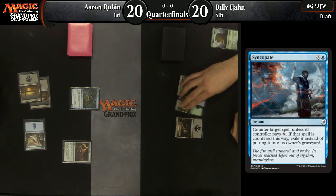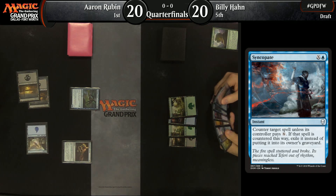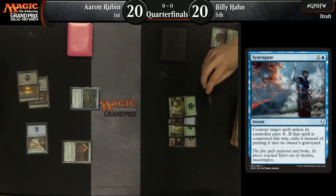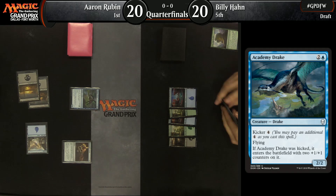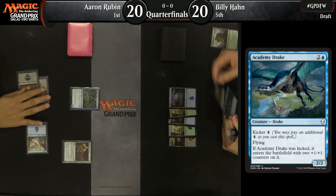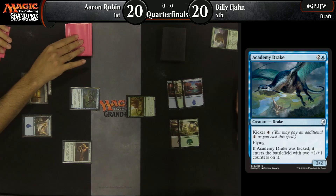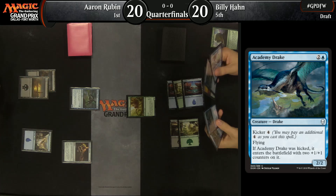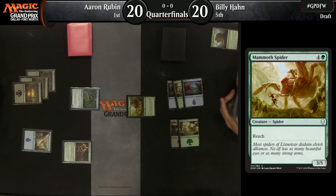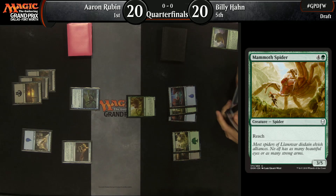That is a little bit more on the three-color end of the spectrum than you normally see. We've seen a lot of splashes in this format, especially with Skittering Surveyor. Academy Drake is the play now for Aaron Rubin, though it does seem he's missed his land drop for the turn. When one player's accelerating and the other's missing land drops, this could get out of hand quickly.